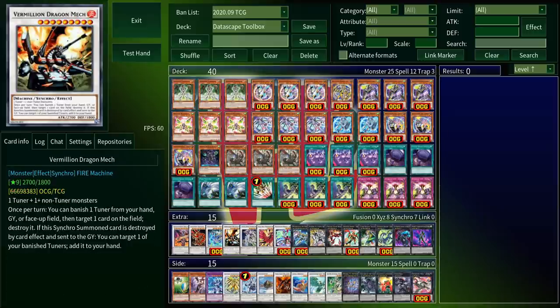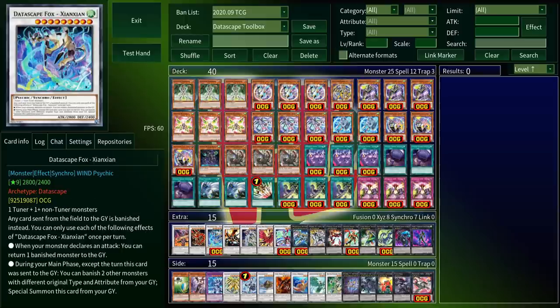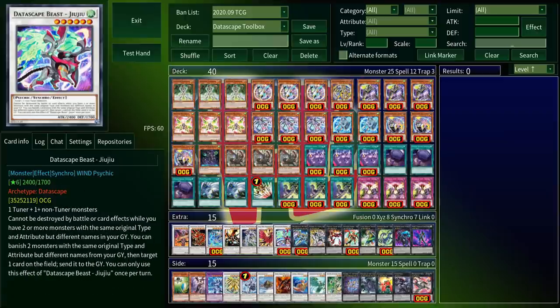Going back to our level nines, Vermilion Dragon Mech is just a removal option — it lets you banish a tuner to pop a card. Fire Fox serves as a go-first floodgate; while it's on the field, any card sent from the field to the graveyard is banished instead. That's not as powerful as something like Dark Law or Macro Cosmos, but it makes up for that by being recursive — if it's in the graveyard, you can banish two monsters with different types and attributes and summon it back. Our only level 6 synchro is some removal: it lets you banish two monsters from the graveyard to send one card on the field to the graveyard. It doesn't destroy, it sends, which can make it a nice out to something like Dingirsu that prevents destruction.